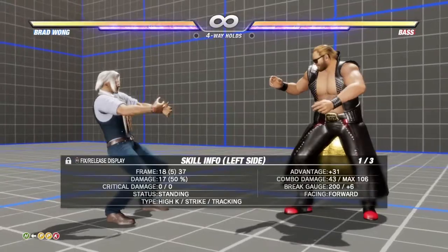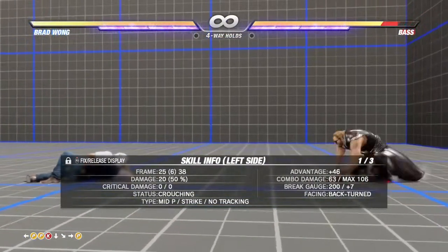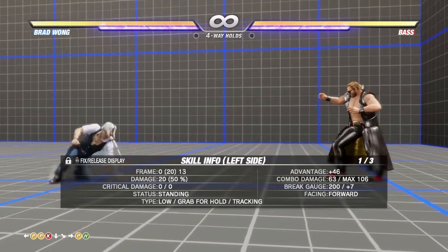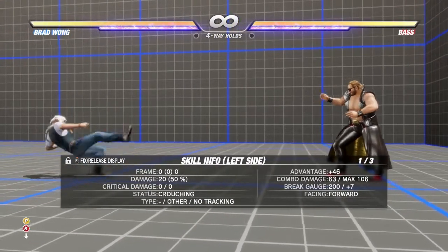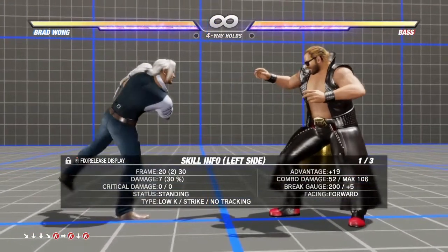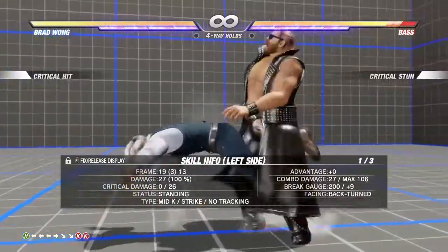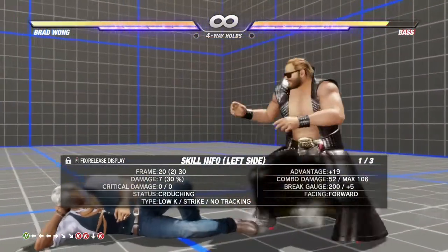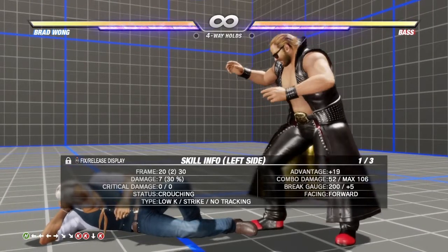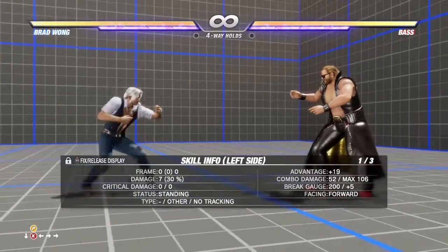From there you do quarter circle forward punch. There's some good wall carry and decent damage, though it puts your character on the ground — just get back up by tapping hold, moving forward, or back. Pressing down-forward down-forward kick will get you that; press kick twice and then down kick and you'll be in a position to attack your opponent from the ground — either grab, kick, or just get back up and create distance.